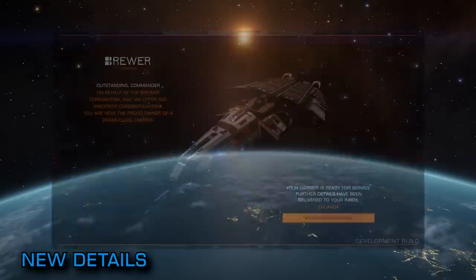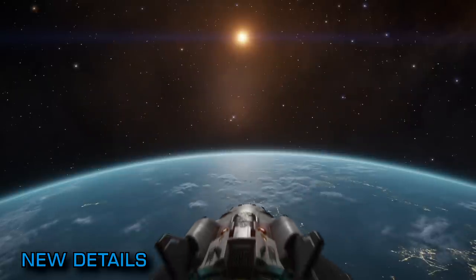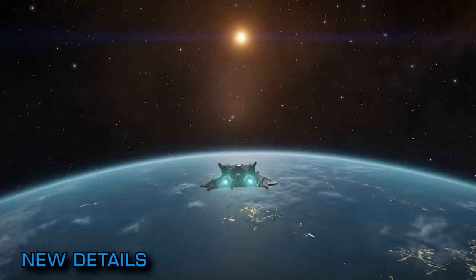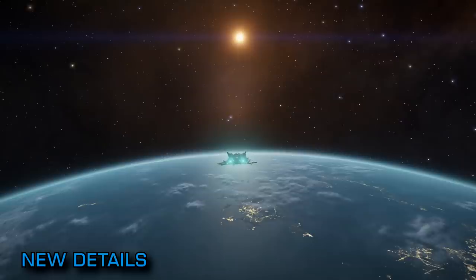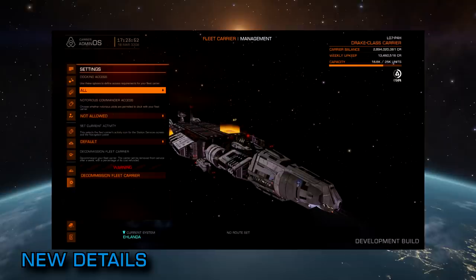Once the carrier has been purchased it will appear in a nearby star system that the new owner will be directed to on the purchase screen. The new fuel Tritium can be purchased from a refinery economy starport but it can also be mined from icy planetary rings. Commanders will be able to control who can dock at their fleet carrier, restricting it if they so desire to friends or just squadron mates or both or indeed none. You'll also be able to prevent a commander who has notoriety from docking at your carrier if you so wish.